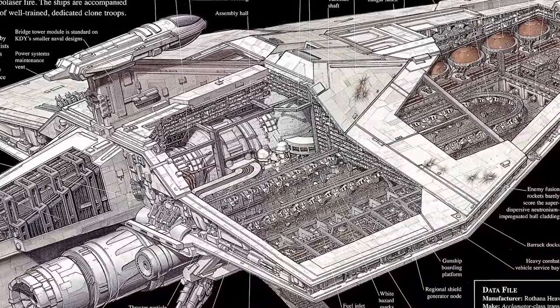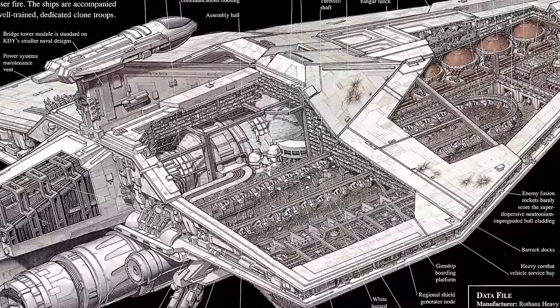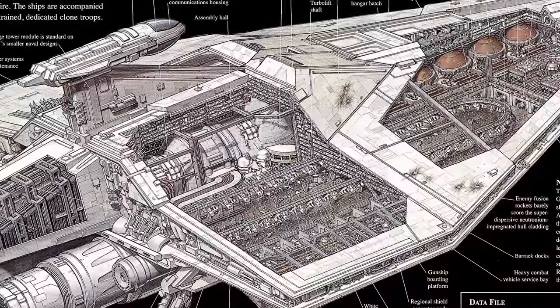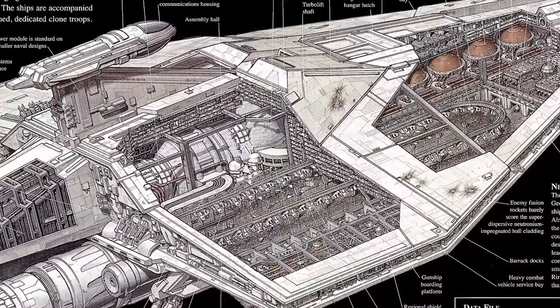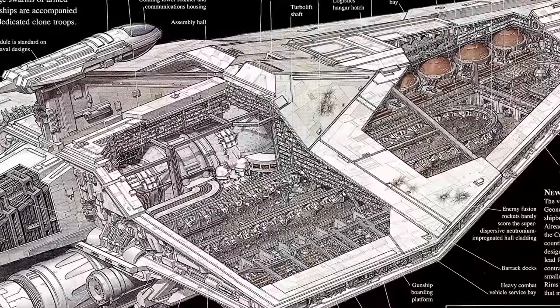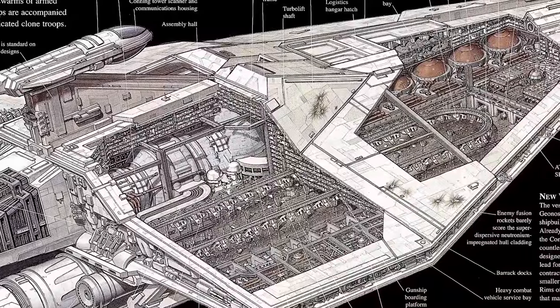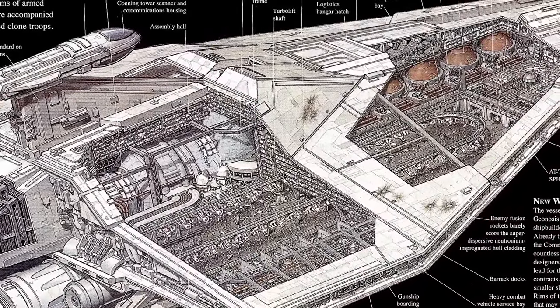According to the Episode 2 cross-section, the Acclimator had room for 16,000 clone troopers and support personnel, 320 speeder bikes, 80 infantry and cargo gunships, 48 walkers, 36 SPHA pieces, with an additional 200,000 cubic meters of cargo space, alongside extra hangar space which could be configured for whatever mission needed. Later, Acclimators would change their role, somewhat converting cargo capacity to dedicated fighter launch space.